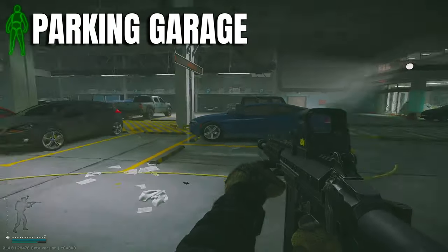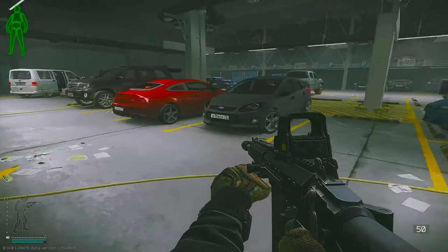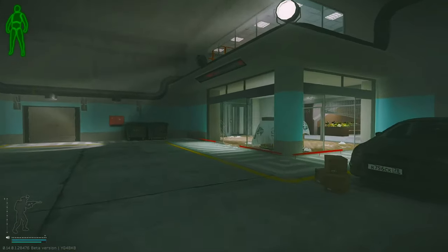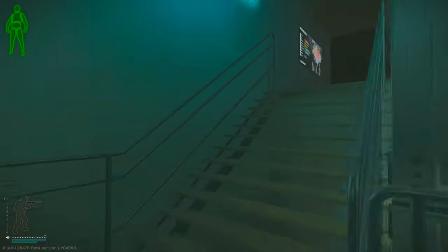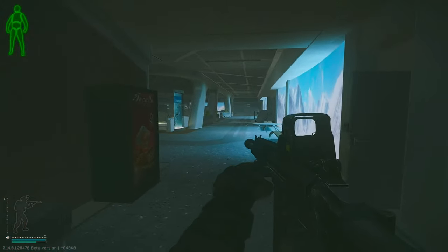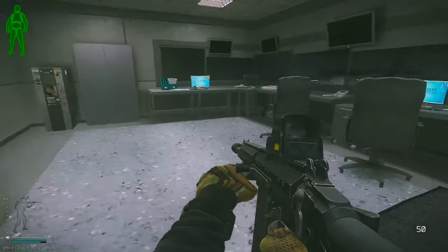Moving into parking garage, there's one spawn at the end of the yellow line between the cars. Inside the button room there are two high value spawns and one PC.